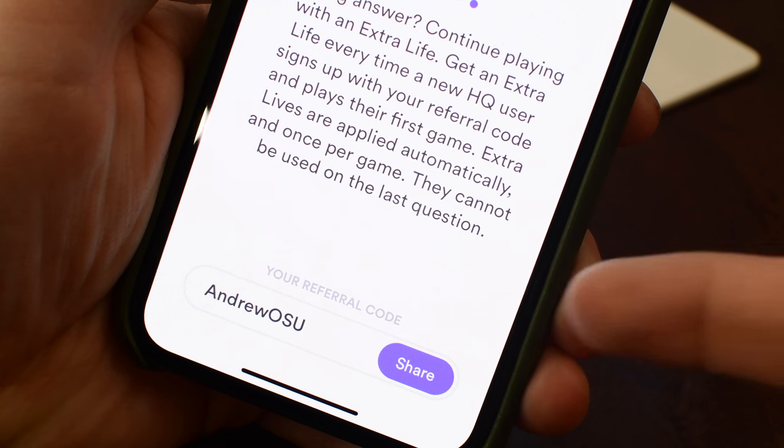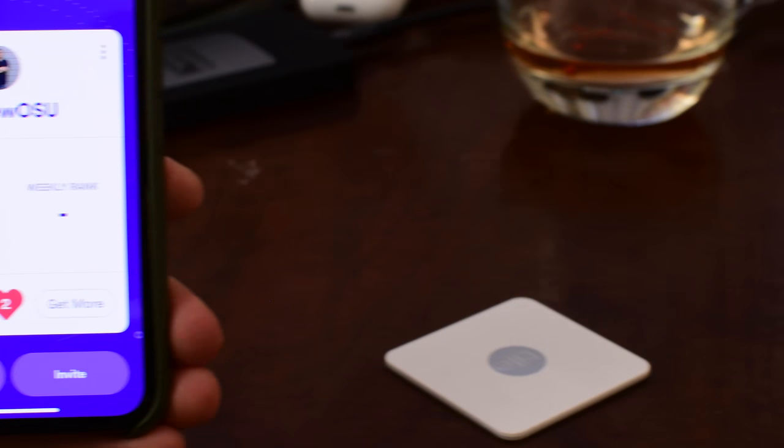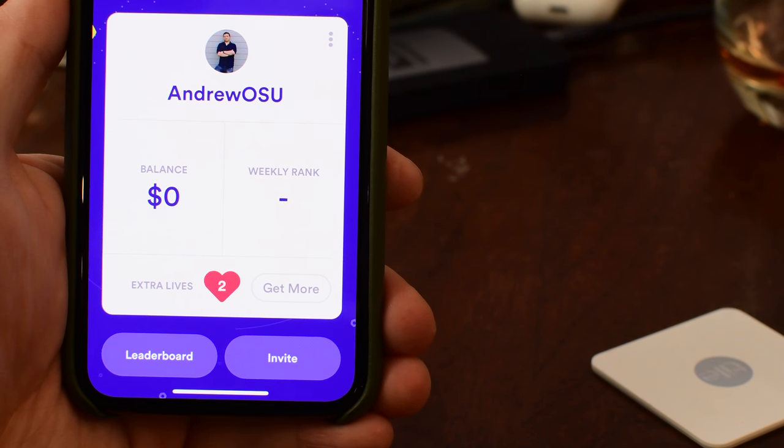Otherwise, you have to share your referral code to get extra lives. If you haven't signed up yet for HQ, use my referral code — definitely do that.